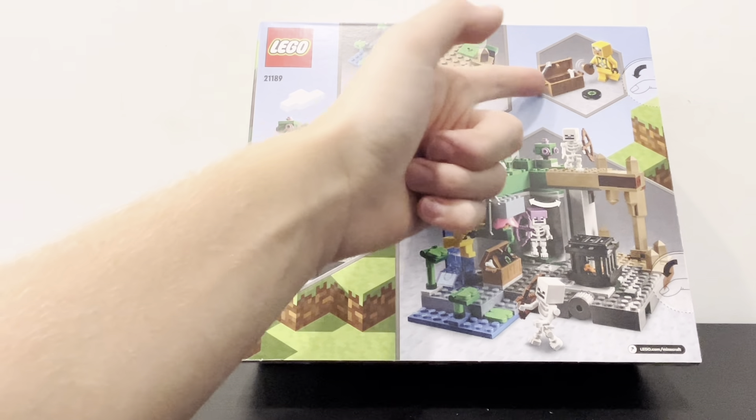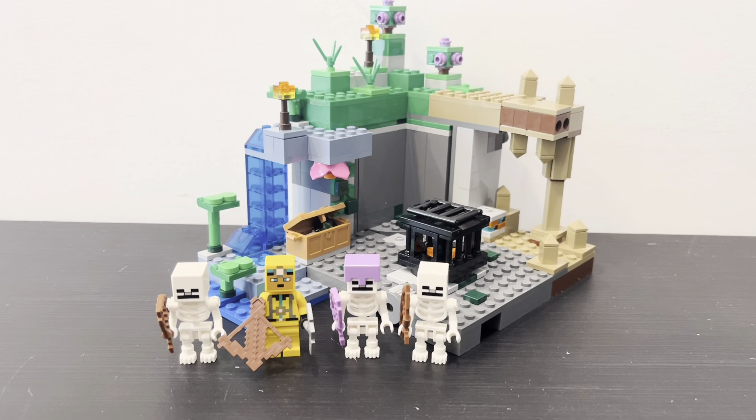You can also see a little chest. The set honestly feels much bigger than what you would think it would be when buying it. The set has four minifigures and three skeletons, which feels like the perfect amount of mobs to get in a set, and there's just so much in the set even though it's considered a smaller set.